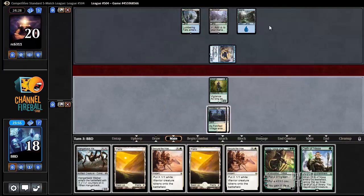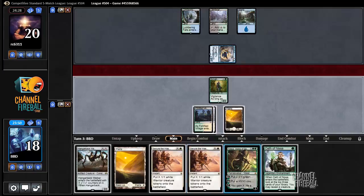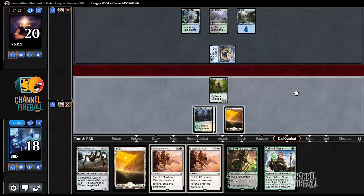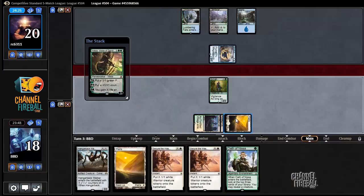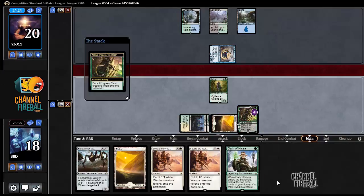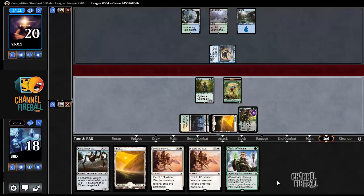I don't really want to attack, because I feel like this could be a company deck that has Bounding Crisis. I don't want to attack. If I had a Dromoka's Command I would attack, but I don't want to risk it. I don't care that I'm losing out on two points of damage, because that's not really how this deck wins. It kind of wins by just getting big. I don't want to throw away an Advocate to a Bounding Crisis.